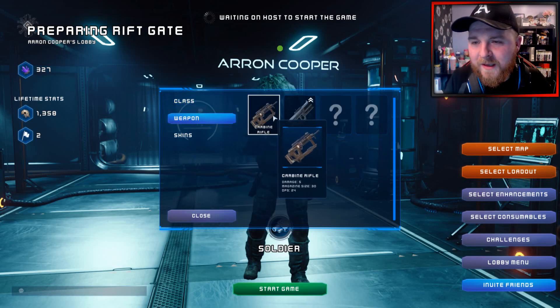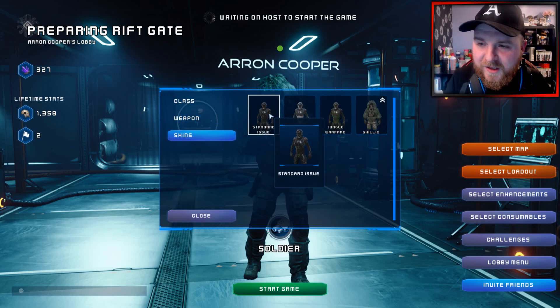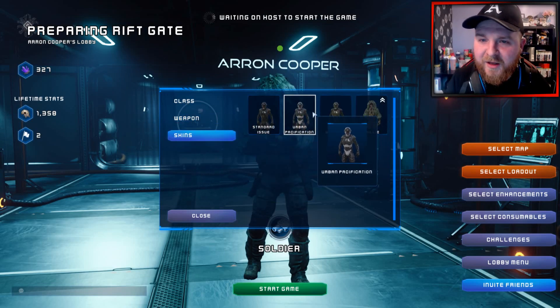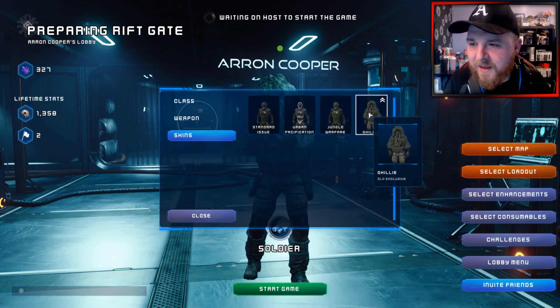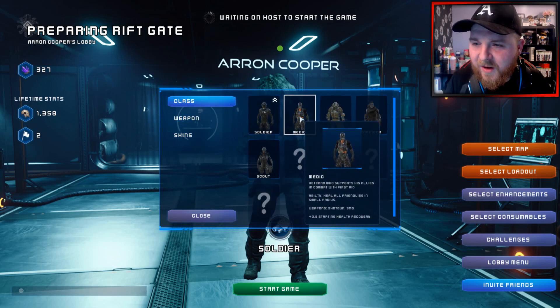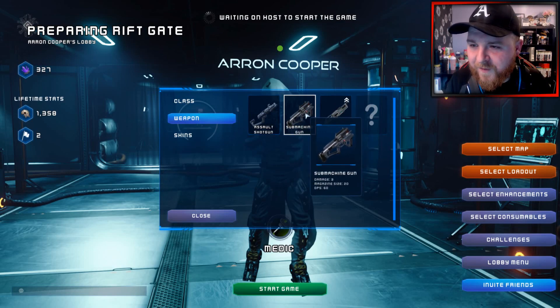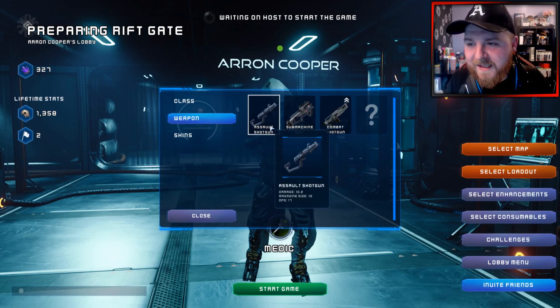You've got classes, weapons, and skins — these are the sorts of things you can get your hands on. You can use your crystals to unlock these things. I've recently used my crystals to get some of this stuff, like the ghillie suits for this particular class. You've got different weapon skins, different classes — soldiers, medics and sappers — and different weapons you can use for those classes.